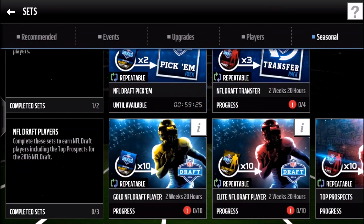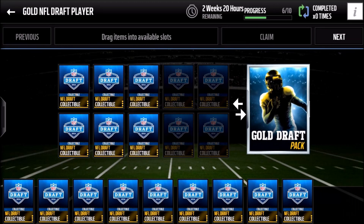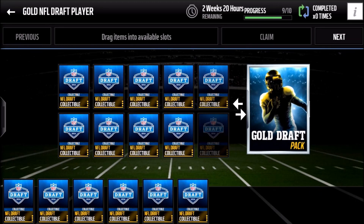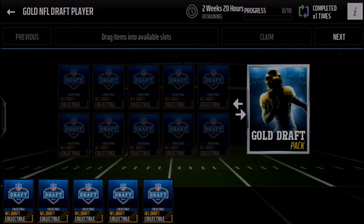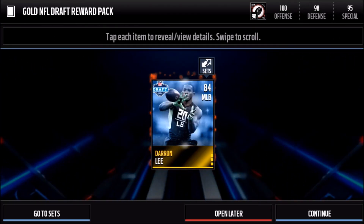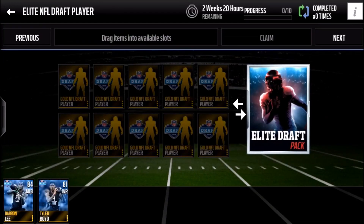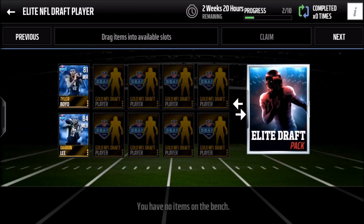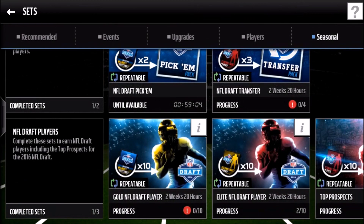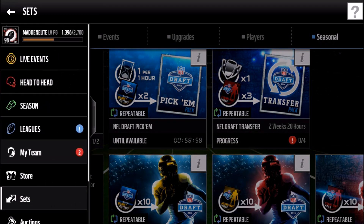It promises a gold or better player and we got a gold or better player plus a bunch of other stuff, so that was actually really cool. We're gonna do a random gold draft pick here — gold draft player, whatever you want to call it. Boom — Darren Lee, pretty cool I guess. Let's go ahead and put our two guys over here on our way to the elite draft pick. Pretty cool promo — I definitely like this one, it's more involved than last year.